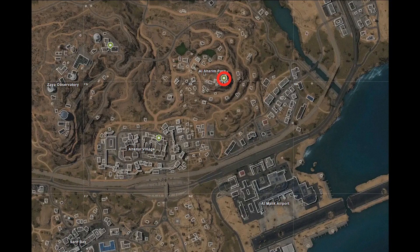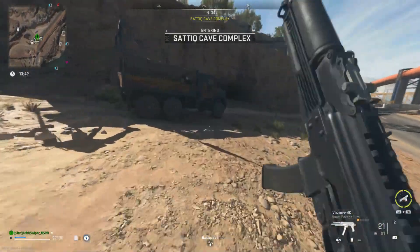The route forward: you're going to want to go to the new dead drop location, Al Shireen Pass, shown on the map for you here. Jug spawns here a lot, so heads up.